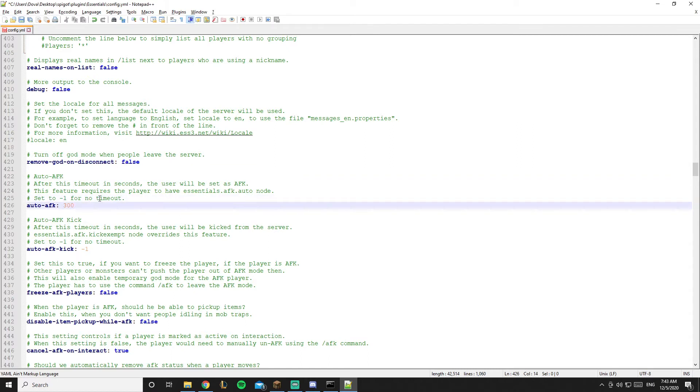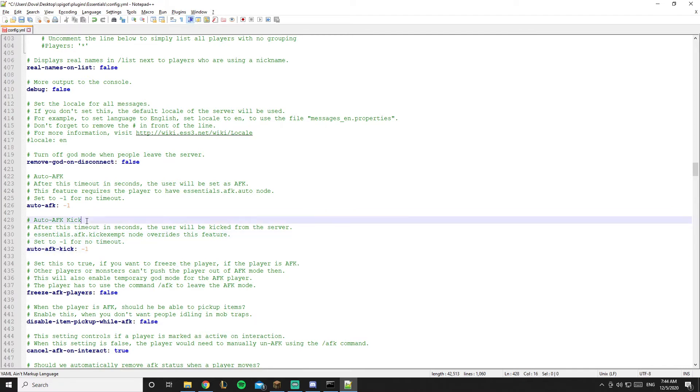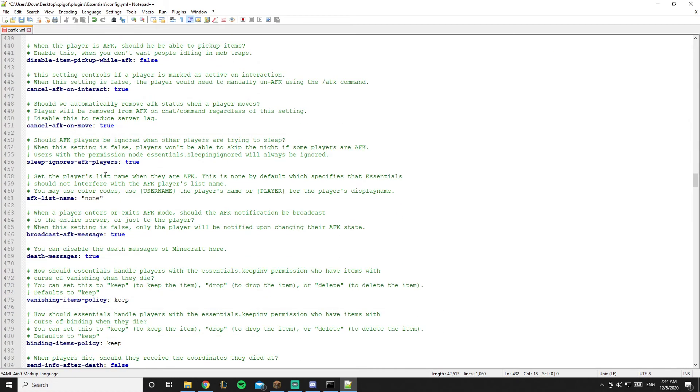Auto AFK: when a player doesn't move for 300 seconds it announces they are now AFK. Set it to negative one if you don't want any timeout. Auto AFK kick controls whether AFK players get kicked — set to negative one to disable it, or set a value like 60 seconds if you do want them kicked after going AFK.